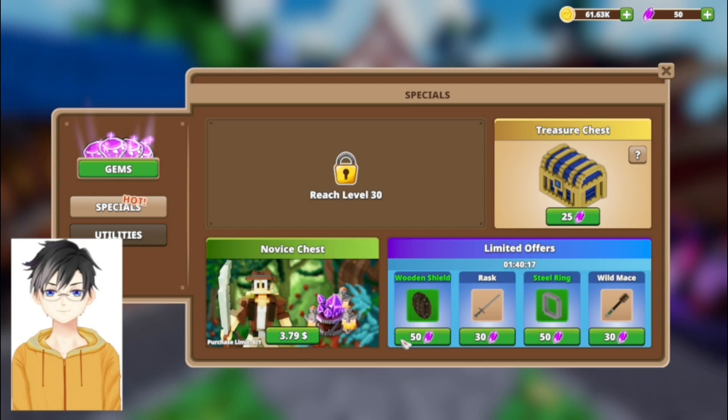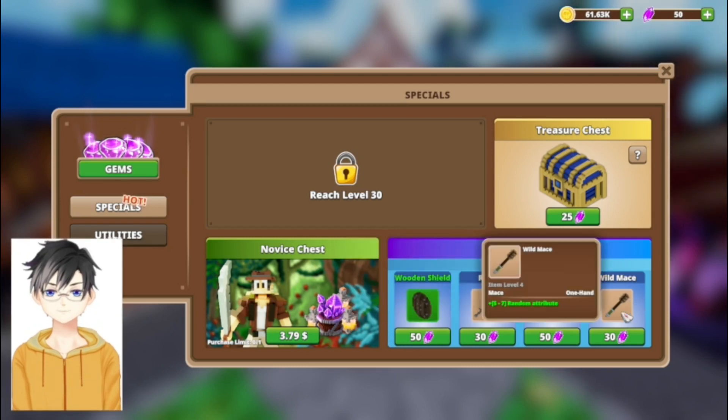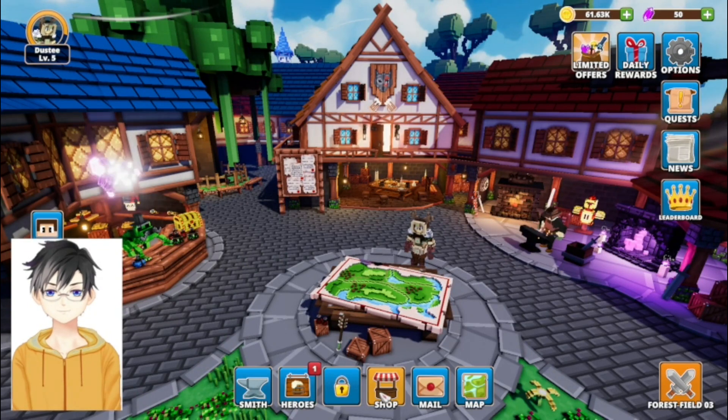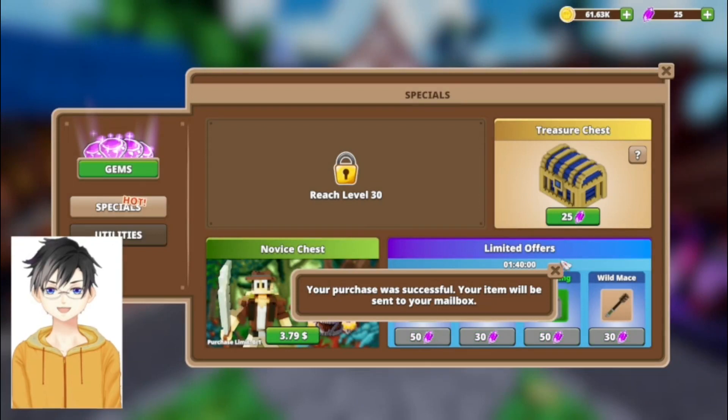Or a steel ring, or a rask. I already made a Wild Mace. I can get a droplet chest and see what I get for twenty-five gems — twenty-five, why not.